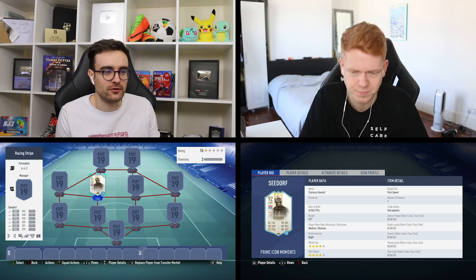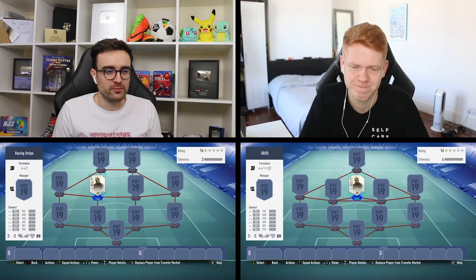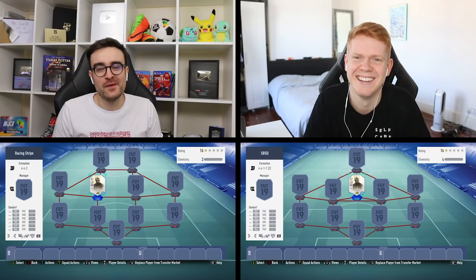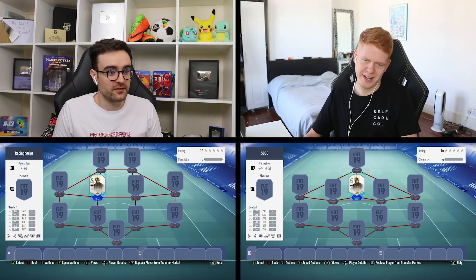We've obviously got him on loan because I'm not spending nearly 2 million coins to do a Squad Builder Showdown - we'd have no coins for any other Squad Builder Showdowns. But if he gets hit you do have to buy a Seedorf off the market and discard that - you just don't have to buy the Optimus Prime one. Shall we just jump into this video Jack, guess the formations and get cracking and try out my first Optimus Prime?